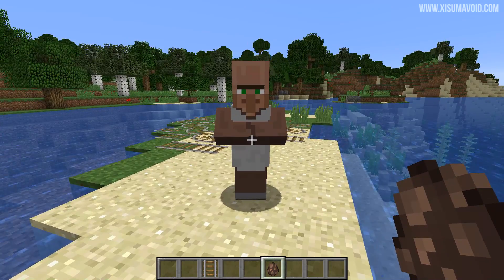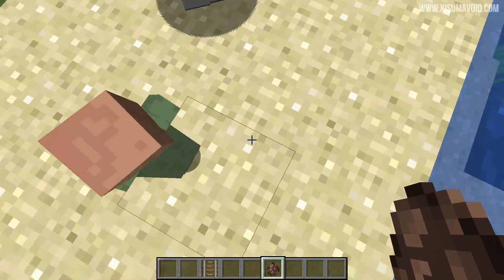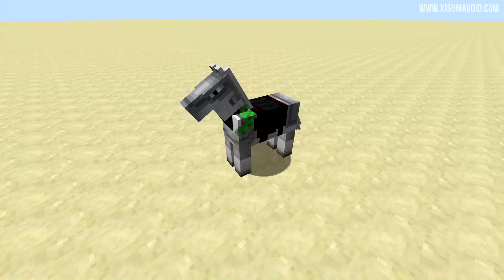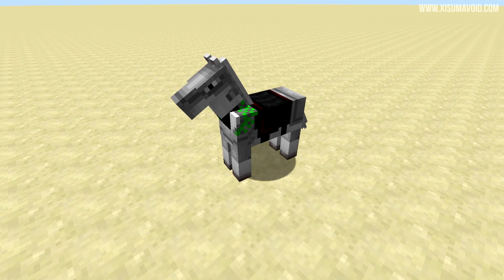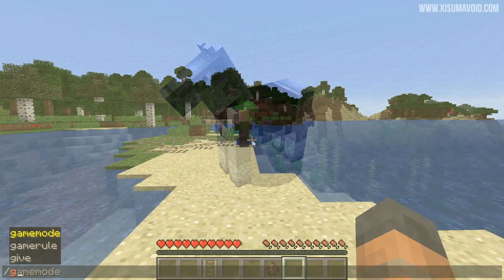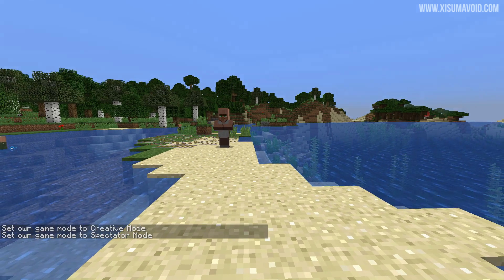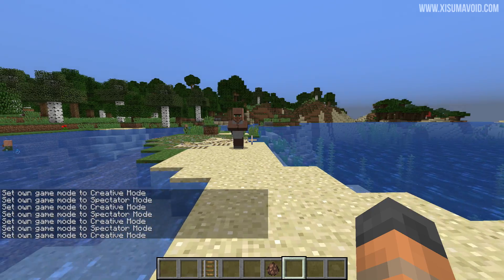Here is something that really isn't a big deal: right-clicking on a villager with a spawn egg was opening up its trading menu. If you're playing in creative mode, what it's supposed to do is spawn a baby, which it now does again. There is also an issue where Iron Horse Armor would display some green pixels on it — that's quite strange, but another small thing that's been fixed. At some point in development, the confirmation message for changing your game mode started to disappear, especially when you do F3+N. That has been successfully restored.